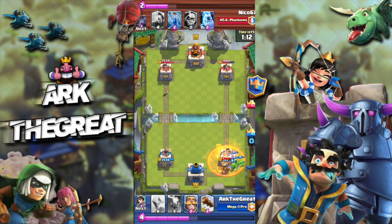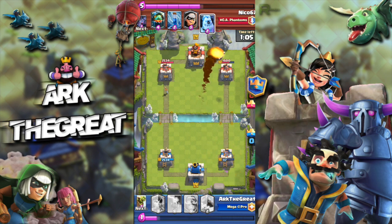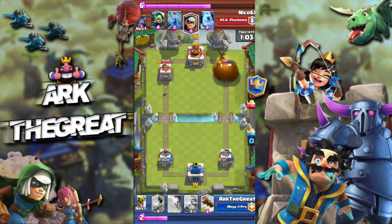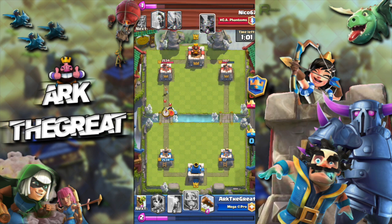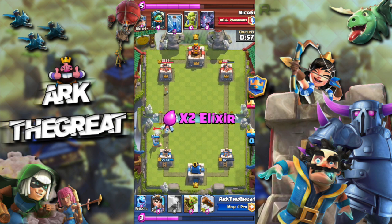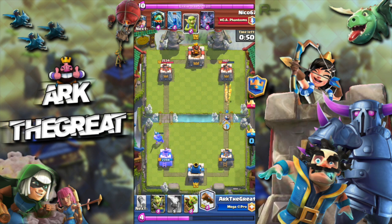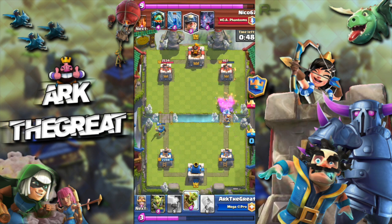Here he gets a good prediction Poison, and I recognize that he's probably low on Elixir, so I just Rocket anyway — not like I had any other option, at this point I just need to start Rocket cycling. He goes on the opposite lane, which is smart by him, but he should have definitely added something more to this push. If he had added Bats, I would have been in trouble.